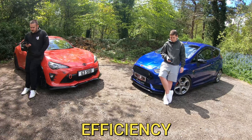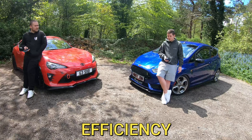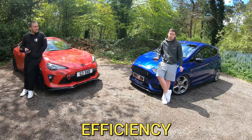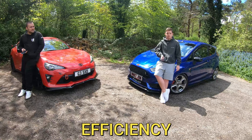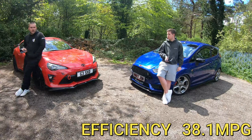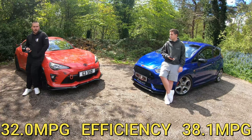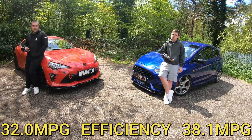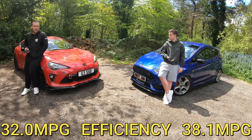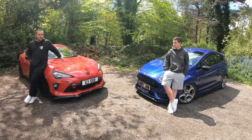The other big one is obviously the fuel efficiency difference these engines make. What have you been getting out of yours, Jordan? Everyday driving, not really hooning — just to and from work around the city — I'm getting 38.1 MPG as the trip computer says. I'm a little bit lower on that; I'm on about 32 MPG in the 86, and that's just daily driving. That turbo makes a difference — that's always going to be the case with these.